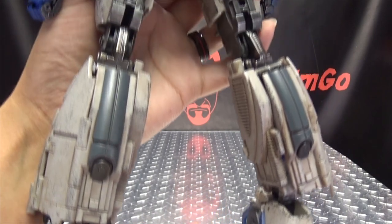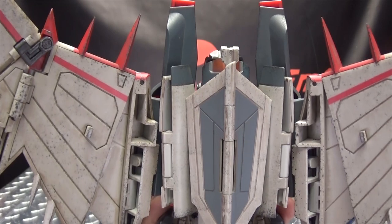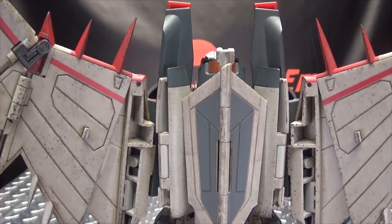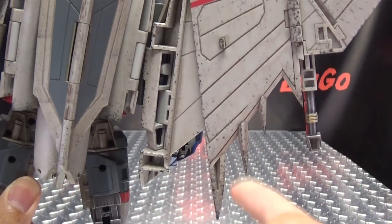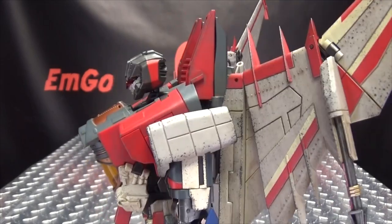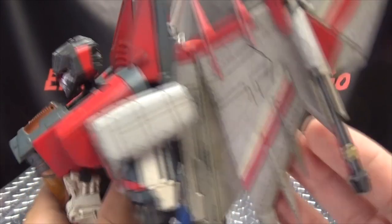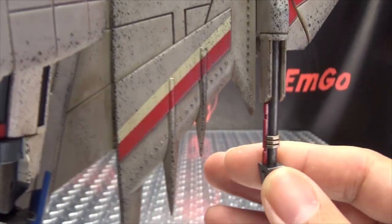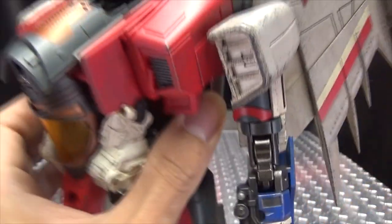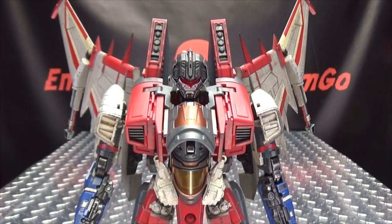Moving up the back, you can see it is a very clean transformation. He's got big old wings — which he's supposed to have because he's Starscream — and they're big old spiky wings. These are a little bit on the sharp side so do be careful. I have poked myself a couple times transforming him. The weapons also have a little bit of gold in them as well, with some red trim.